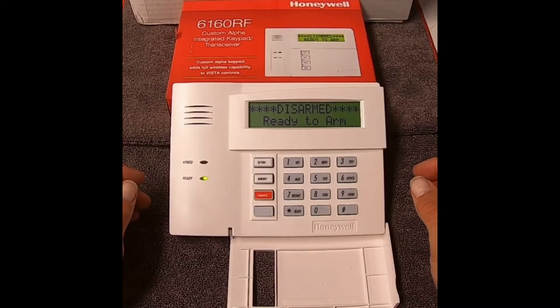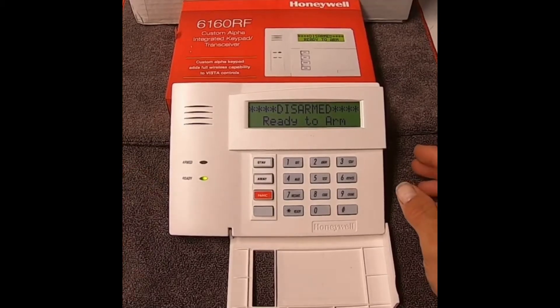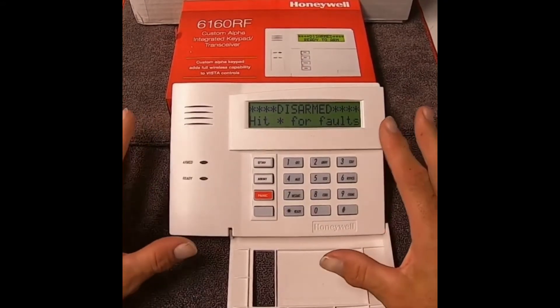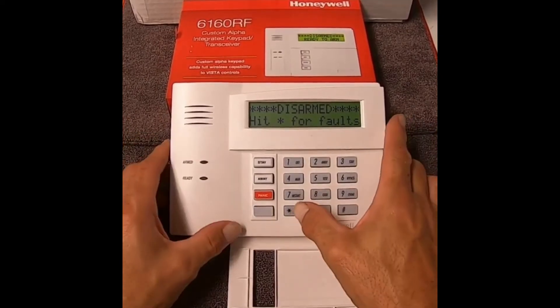In order to bypass a zone — let's say it's a nice cool evening and you want to leave a window open. Say we open our master bedroom window and we have a fault. Or maybe we've got a bad sensor and can't figure out what's going on with it.